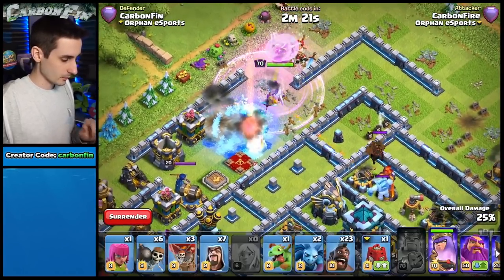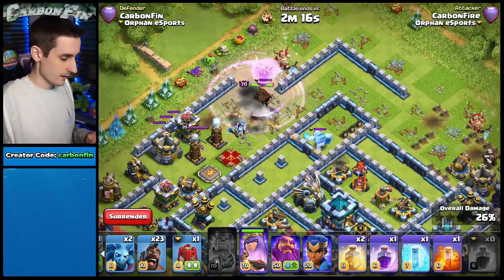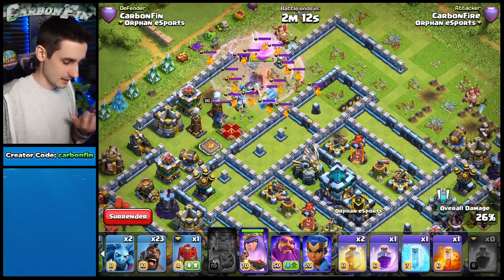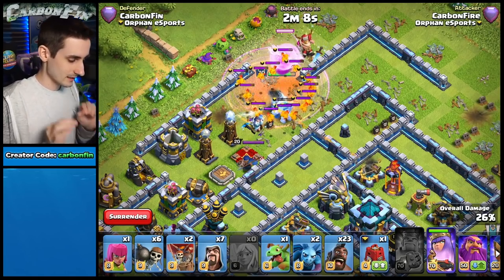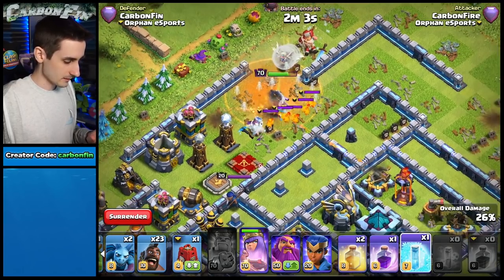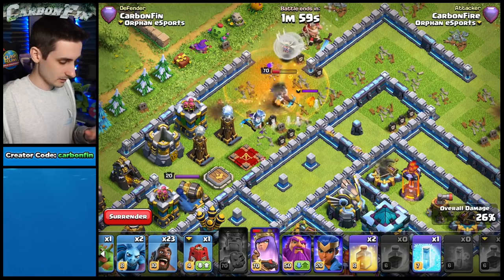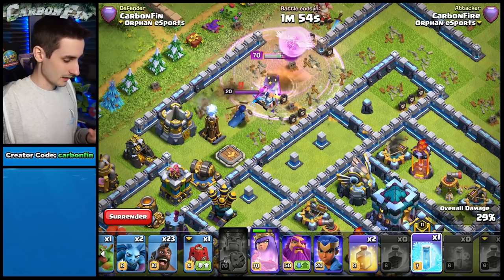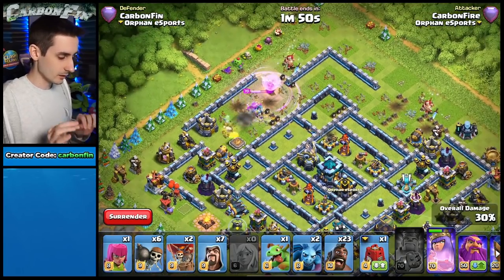Drop another balloon to push your way in, a freeze spell for the single-target inferno, hopefully reaching the queen. Drop another balloon — there's a SAM — making our way through. The key thing here is I have not yet activated the eagle artillery. You want to do your best to stay under that limit so the eagle doesn't start raining fire on your queen.